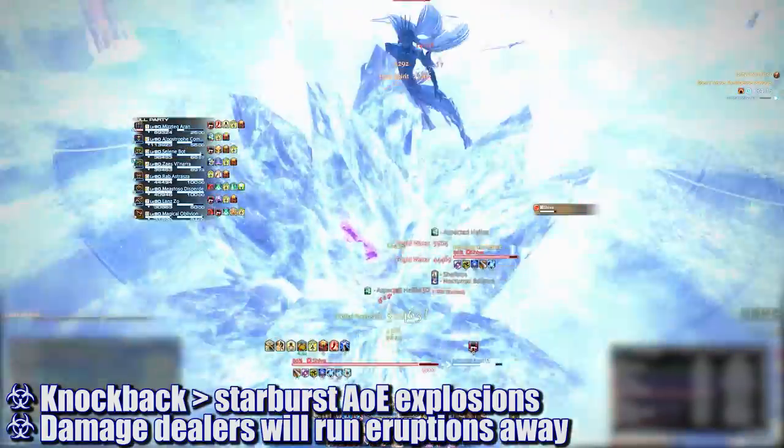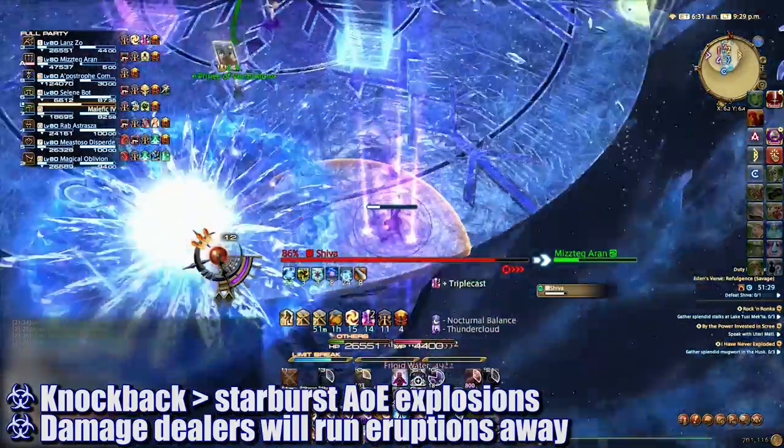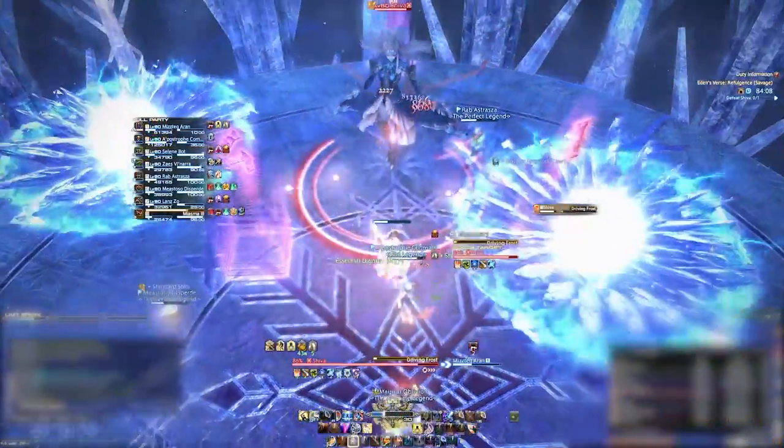Since the Heavy debuff they have is very significant, they won't have much time to reposition. All players will wait on the edge of the boss's hitbox, get knocked backwards, and then wait for the starburst AOEs to explode. Be careful not to move back into the middle of the platform too early or you will probably die. As soon as the starburst AOEs explode, the damage dealers targeted for the three AOE circles will need to move away from the group.